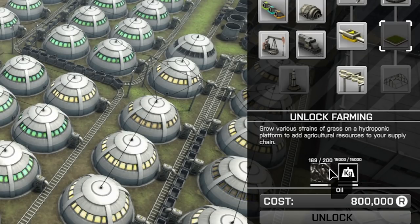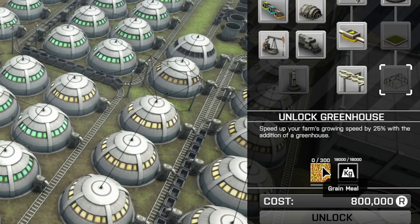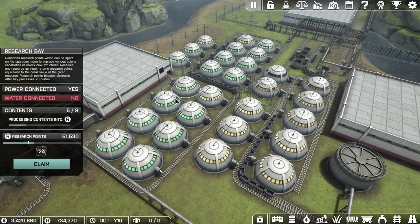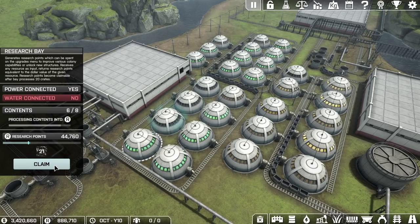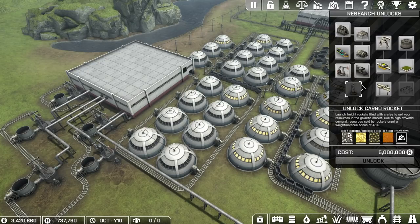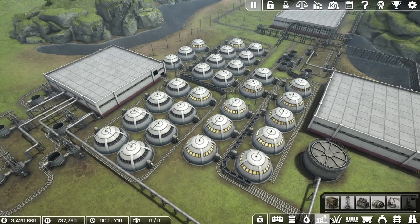To unlock farming, we need to process oil, and then the greenhouse needs the grain meal — so we need these two things. We spent a lot of time setting up all of these research bays, and finally we are able to get that stuff. We got farming now, and next up is the grain meal. We're closing in on the rocket as well, but one thing at a time — let's figure out farming.